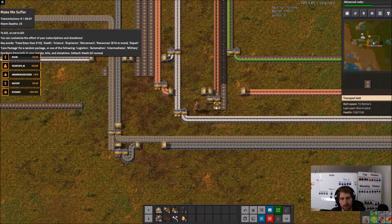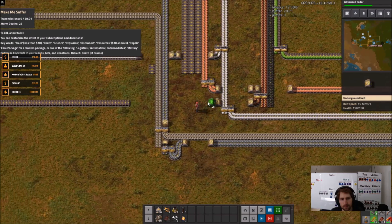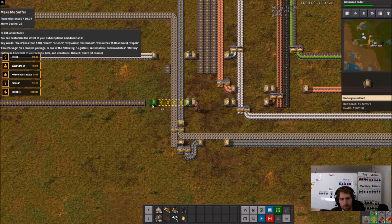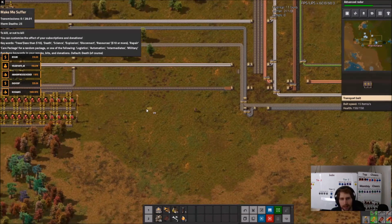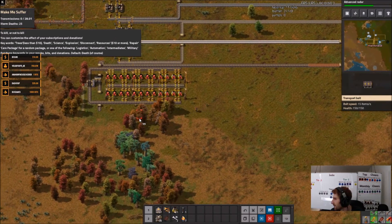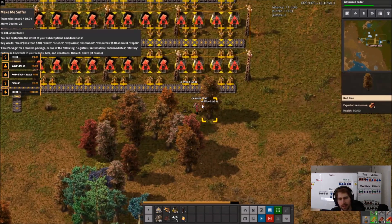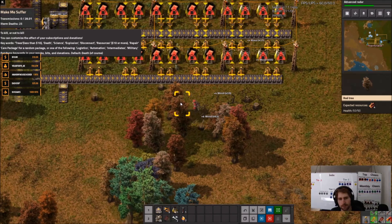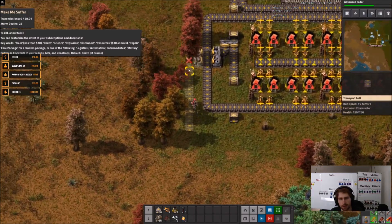Okay so this guy is going to come here. There's the wood - it really doesn't matter what side things are on. Then this one probably over here - you might need to put everything into one smelter array. That may be what I need to do at some point.